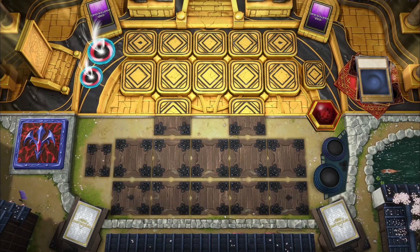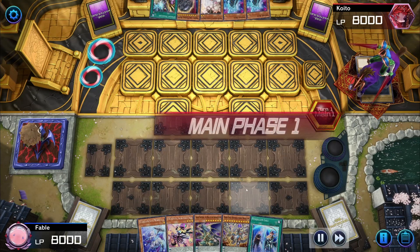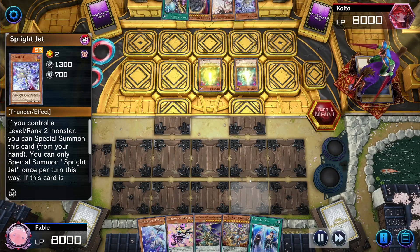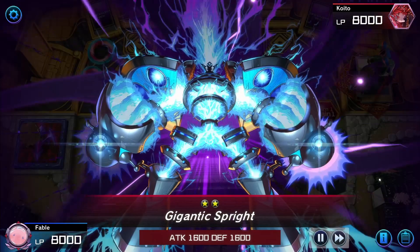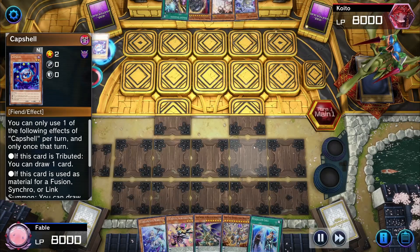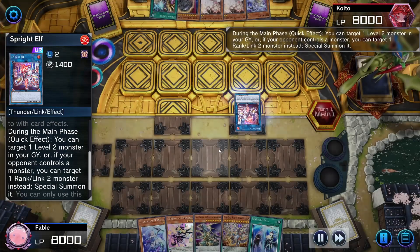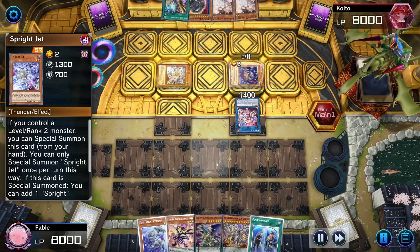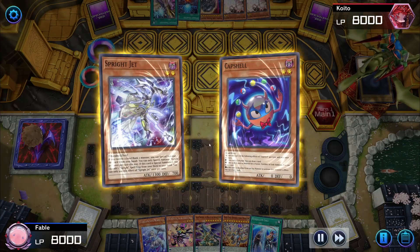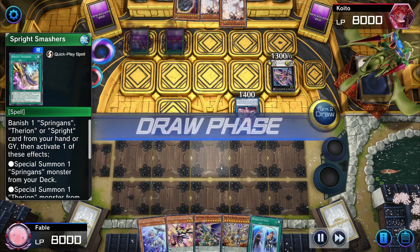On to the next replay. So now this is Take 2 Experimental Tears, and I'm going second here. Looks like Koito has Ash and Nib in hand — I'm screwed right away. So they had a Blue, they special the Blue to add Jet. Jet will give them a name, but Koito has Starters — so Gigantic Sprite is going to summon a Level 2, summon Capshell, and then they make Elf. Elf is going to do Elf things, Capshell is going to draw, targeting the Capshell for Revival, summoning Jet, Jet's going to add them Starter. They had Smasher. Anyway, they made Toadally Awesome, then set 2. I'm kind of screwed anyway — let's see if I can play through it.